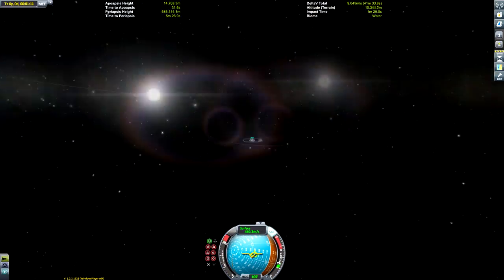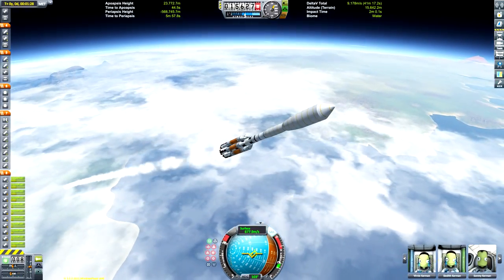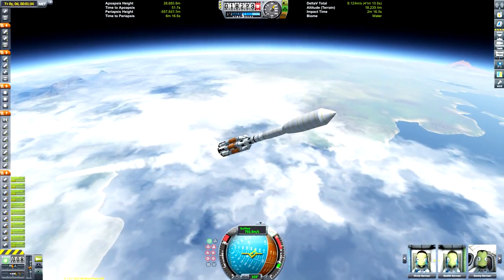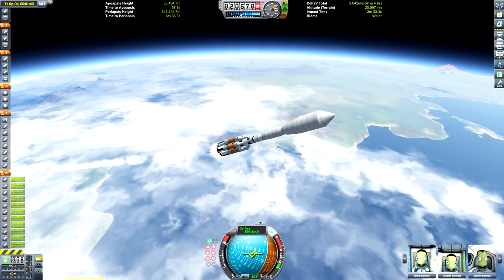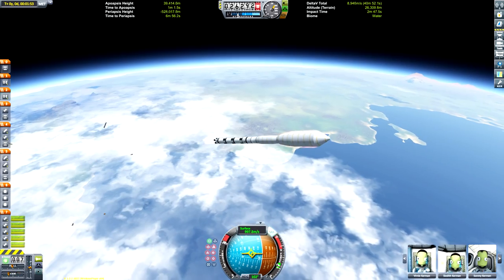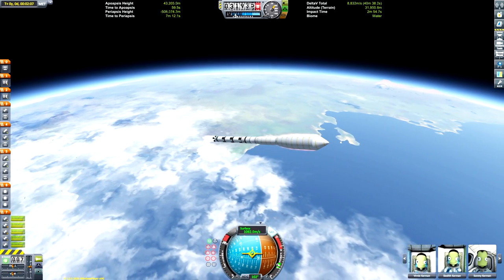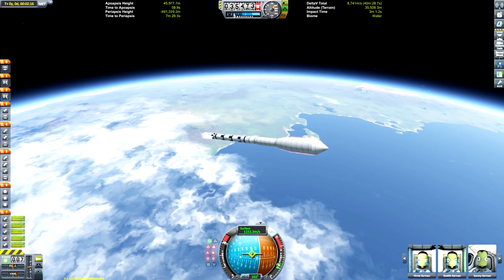Moho has a really low orbit around the sun and it's at a big angle as well, which is why we're taking this kind of strange trajectory. Normally we'd head directly east, directly 90 degrees on the nav ball, but in order to save fuel we're going to be launching ourselves into an orbit that's already at the right inclination, so we don't need to do any expensive inclination changes when we're actually in space.